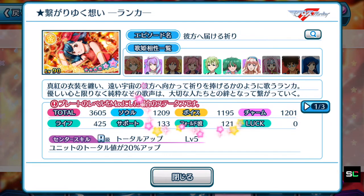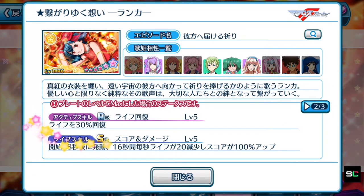The stats are somewhat well-balanced, leaning more on Soul and Charm. Sadly, no center skill of S rank — an A rank instead. So immediately we can tell Ranka's plate is not meant to be used as a center position plate; it's meant to be a support episode plate. The center skill is 'Total Up' — units' total is boosted by 20% — so we can ignore the center skill as it's fairly pointless. Moving on to the active skill: life recovery of 30%. Not the best — 50% is the highest we've seen, and anything below 50% is less useful, though still usable.